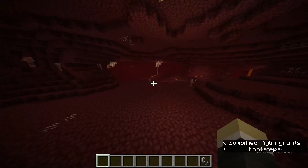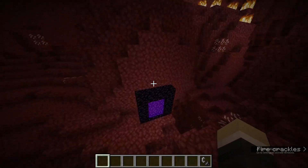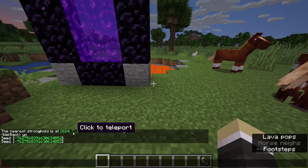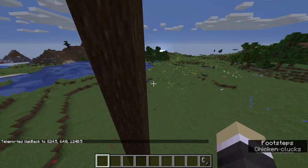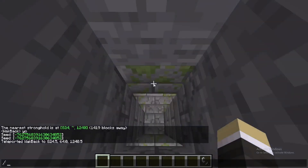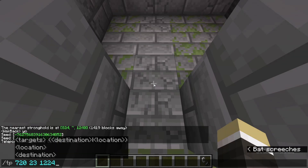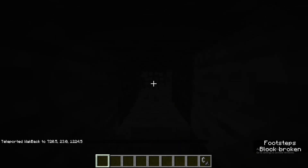Once you're done with the blaze rods, just come all the way back to your portal and jump out. Here's the stronghold coordinates. This is where it'll take you, right here. I'm pretty sure this is the exact spot of the portal, but I'm not 100% sure.